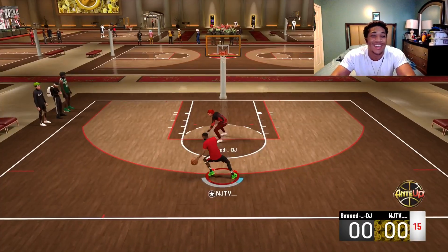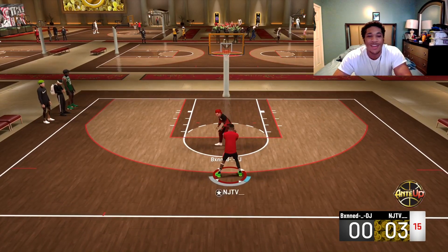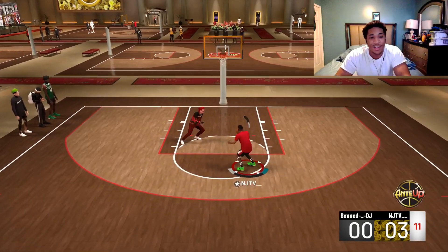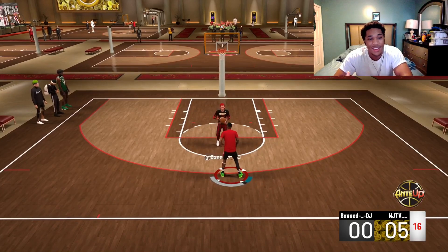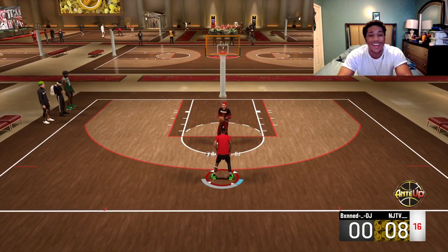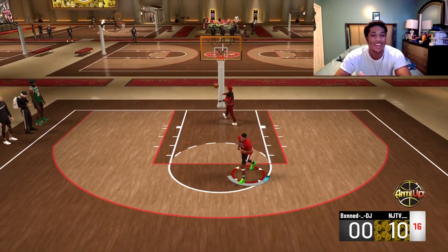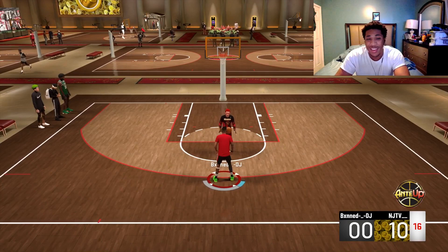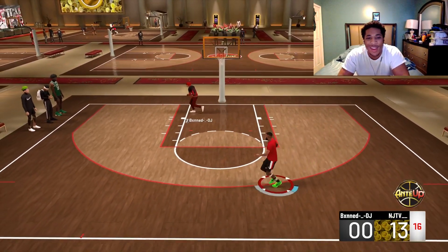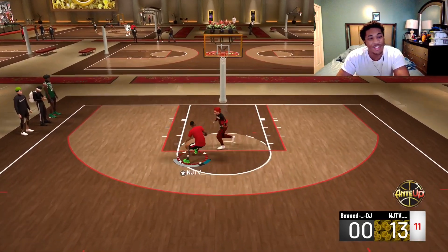What 2K did to teardropper is bad — they nerfed it so shot creators who like to get shots off the dribble can't use this badge because intimidator is a thing. Fix the paint defense. That should have gone in right there — that's a good teardropper, good-timed and everything. If you go against somebody at least 6'5 and they get any contest, you're not making that. When I was pretty wide open I made it, but in my build I could have just driven in for a dunk — I didn't need to use that.